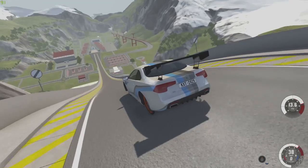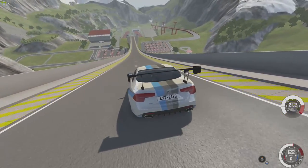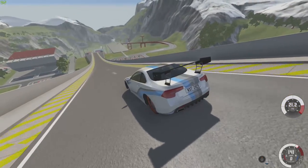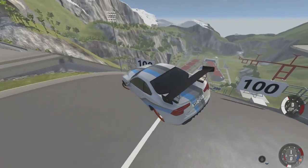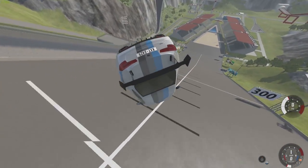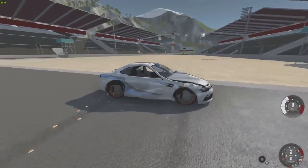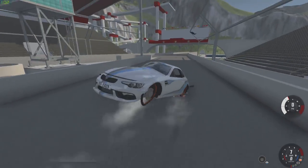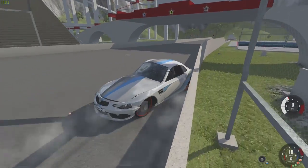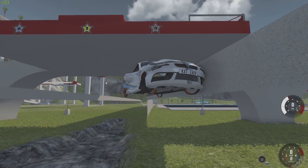Why does this one drive so well but all the other ones feel like they're on literal black ice? It almost feels like this thing controls better with the bicycle wheels on — that just doesn't make a lick of sense to me. Anyway, here we go. It's 300. Can we land it? Can we drive away? Oh, we ramped the pool again. Dang it. Will it drive away? No, it's dead. Rip.